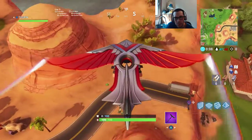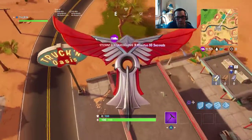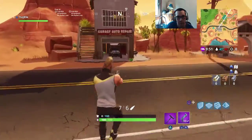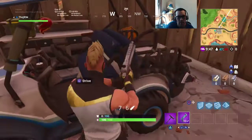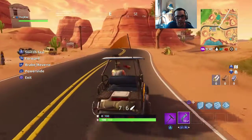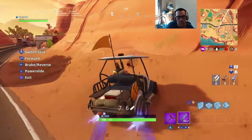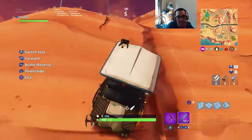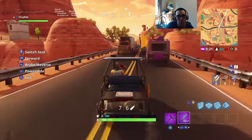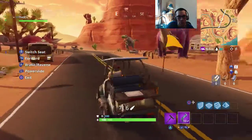That looks like a chest over there. This is like a mini small town - Crooked Crook top. Looks like somebody's coming. I think you might find a golf cart or an RV here. Yeah, here's a golf cart! We're gonna get a little action here.